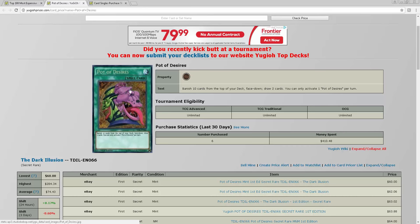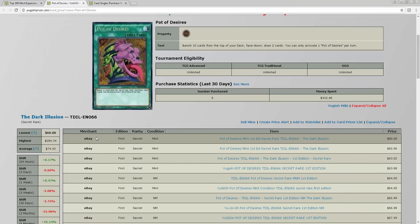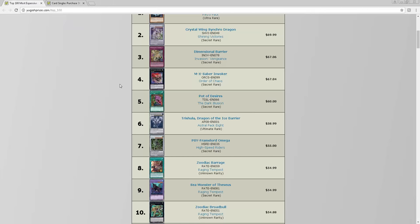If you're picking up Pot of Desires, I would hold off — it's still going to keep going down, probably hit 50. But if DDD's completely destroy Zodiacs, or something uses Pot of Desires to destroy Zodiac, this card is going to shoot right back up to 90 to 100. You can pick them up now just in case, but I think it'll keep going down.